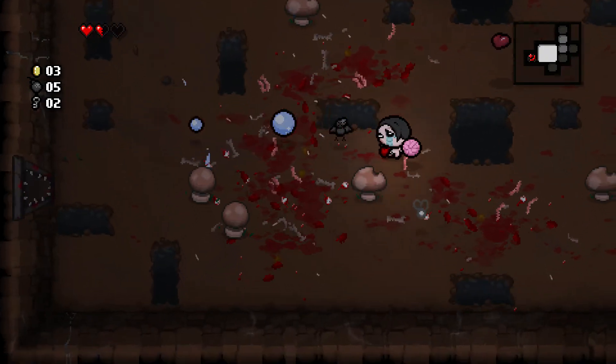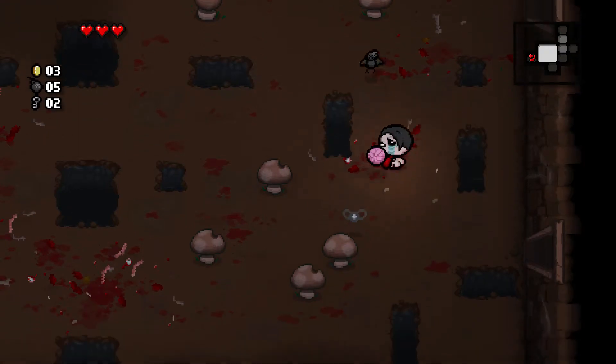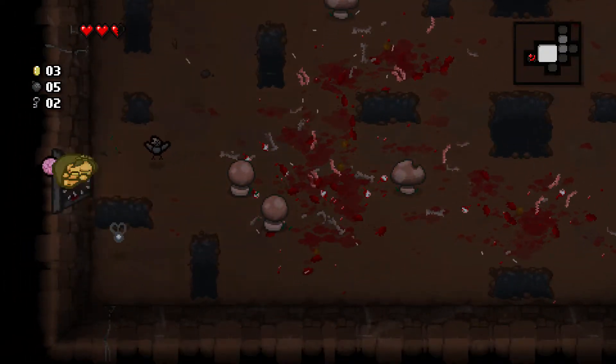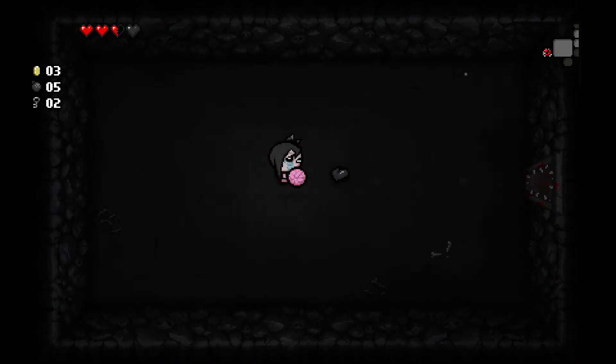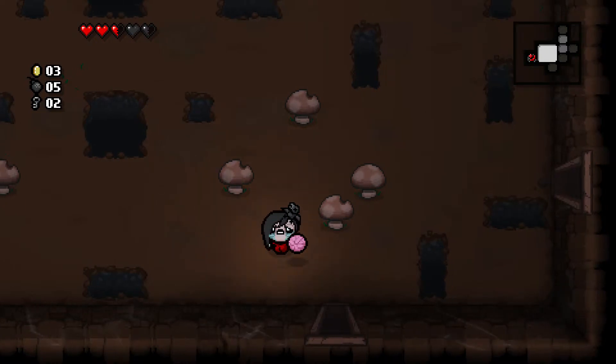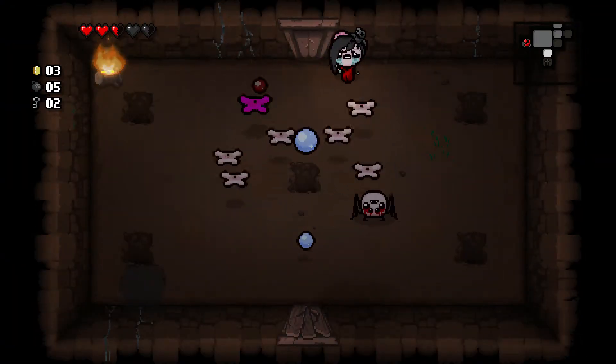So you've got Dead Dirt and Attack Blind Full Force here. We're up to full health — nice. What's in our Curse Room? A couple of Soul Hearts. Not bad, not bad at all.